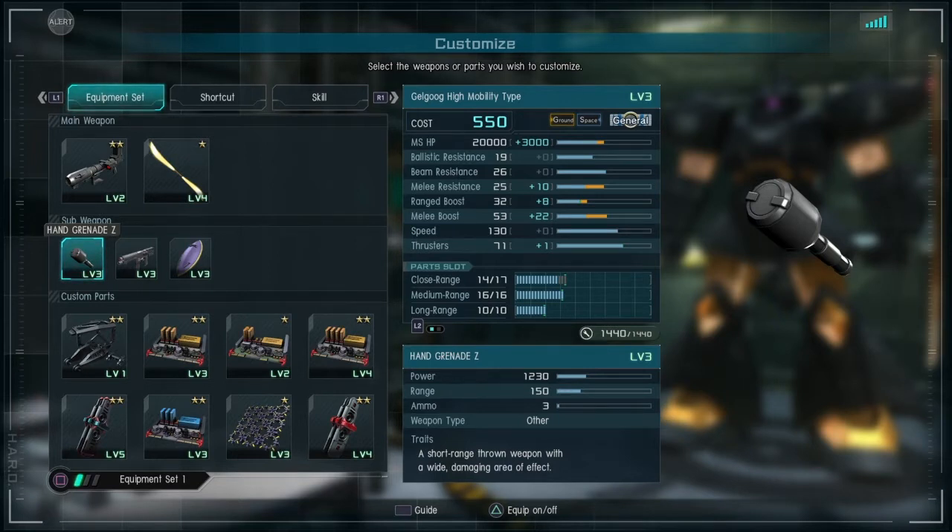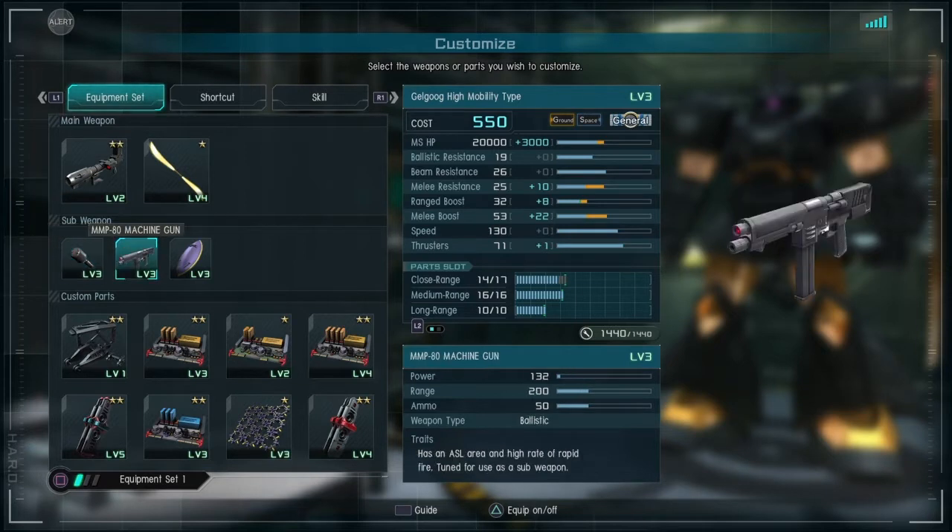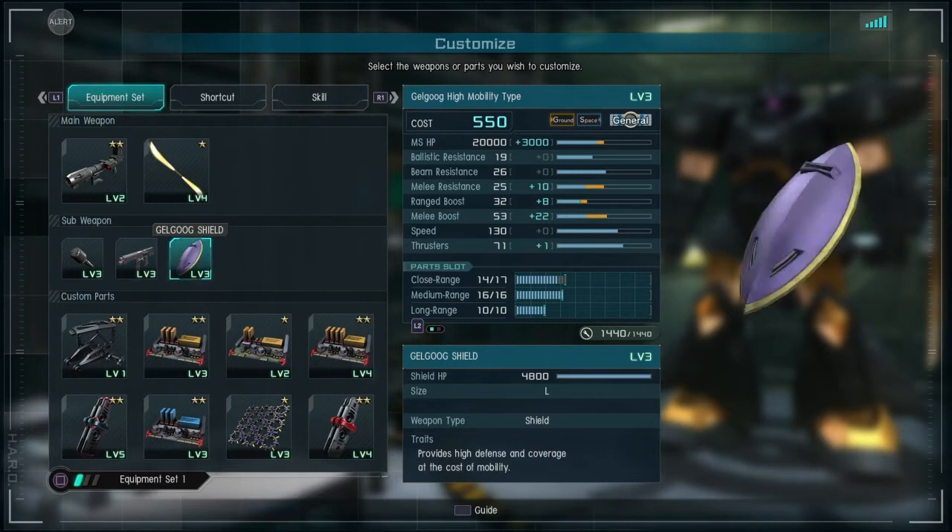The Hand Grenade Type Z is a very damaging weapon with 3 ammo charges. It's really good at destroying legs. It has the MMP-80 machine gun — the same one that the early production Gale Goog has, so it has the exact same stats as that weapon. It has the Gale Goog shield — same shield, same stats from the early production.